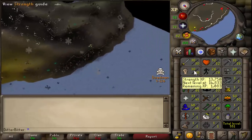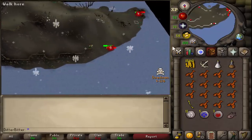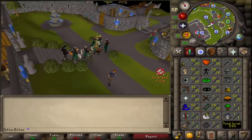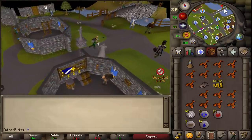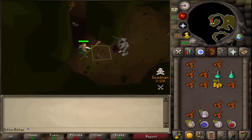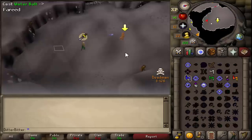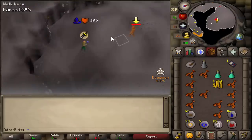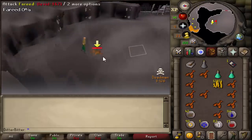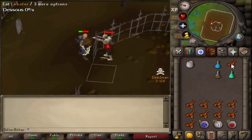We're now seven hours in — I've got 50 attack, 52 strength, and we've got our magic logs, so I can start DT. We would have done it earlier but there were no magic logs in game. The Shilo diamond is done so we can move on to the next one — and that should be the smoke diamond done, two out of four diamonds complete.